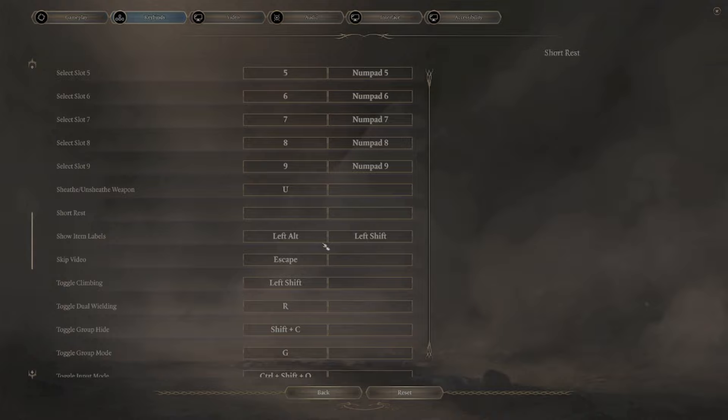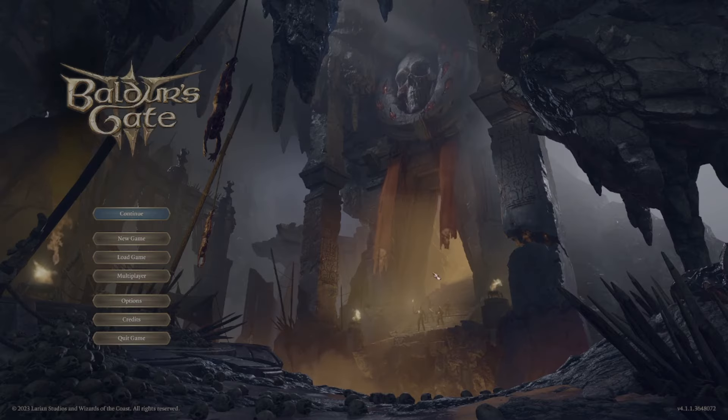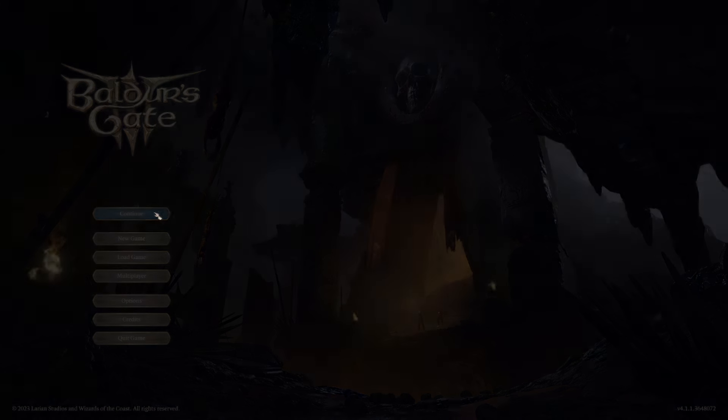This will add a function to Left Shift instead of replacing the other functions of Left Shift, so Left Shift will still toggle climbing, splitting stacks, and everything else that it normally does. And that's pretty much it. Now that we've got it set, let's head on in and continue the game.